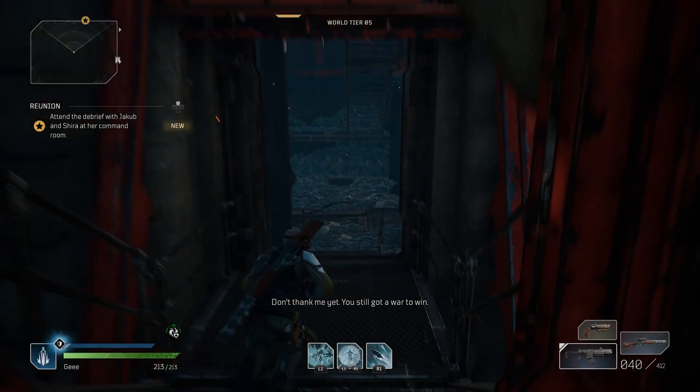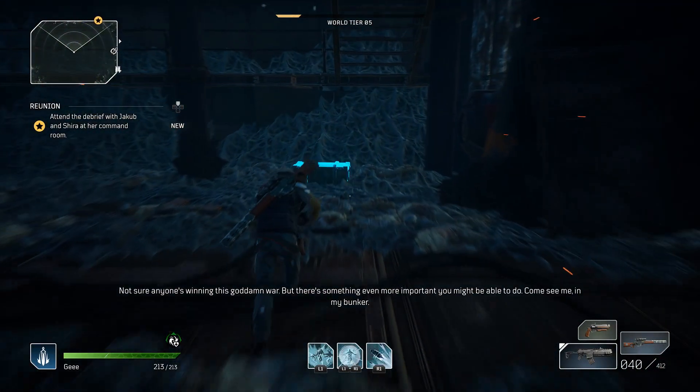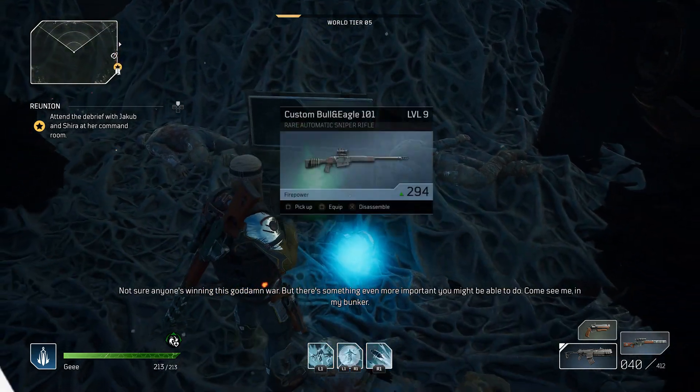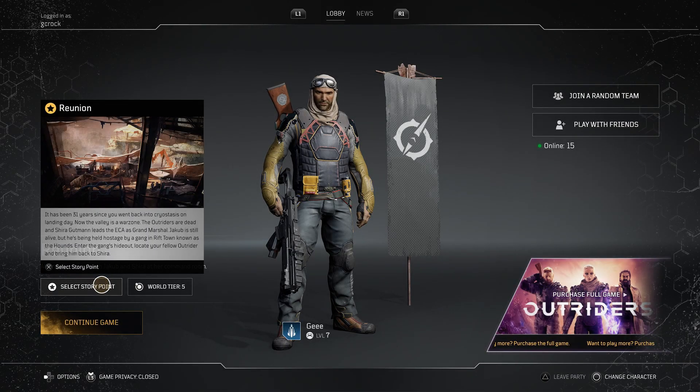Then once you have killed the boss, you are going to spawn here and there is one final loot crate for you to open. Once you have done this, you can head back to the lobby, select the story point again, and just rinse and repeat the process.